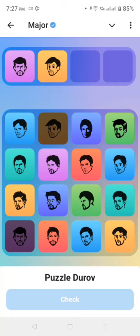Then the third one is number 11: 1, 2, 3, 4, 5, 6, 7, 8, 9, 10, 11. Click on number 11.